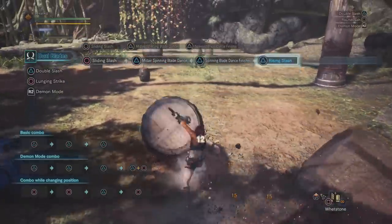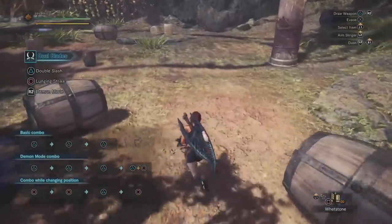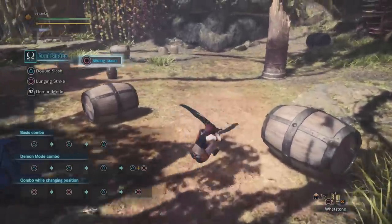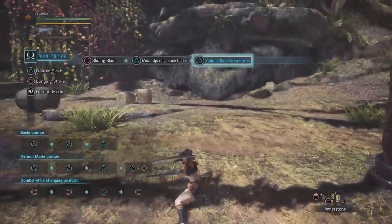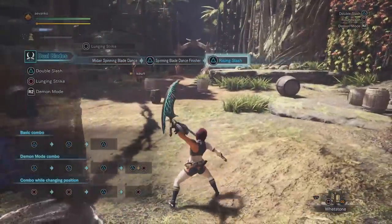The reason you want to get into the habit of lunging into a slope is that you can trigger the special attack on a very small slope, whereas if you had waited for your hunter to slide down, you would need more time and a longer slope. And of course, you can also do the lunging strike into mushrooms on the wall to jump up and do those attacks as well.